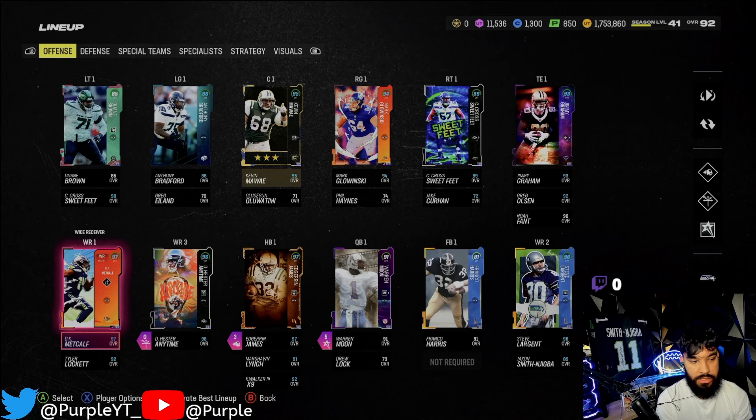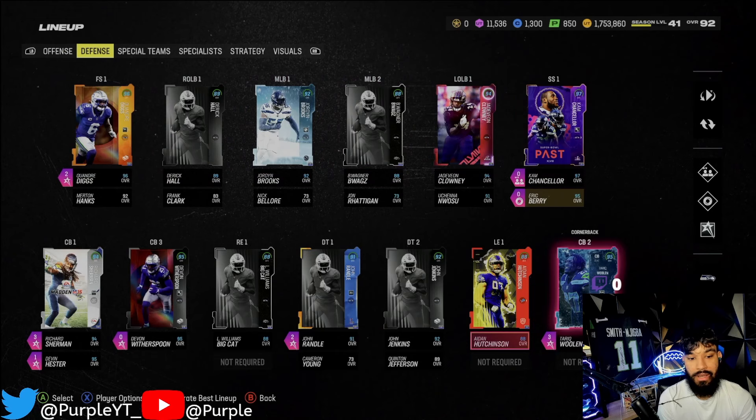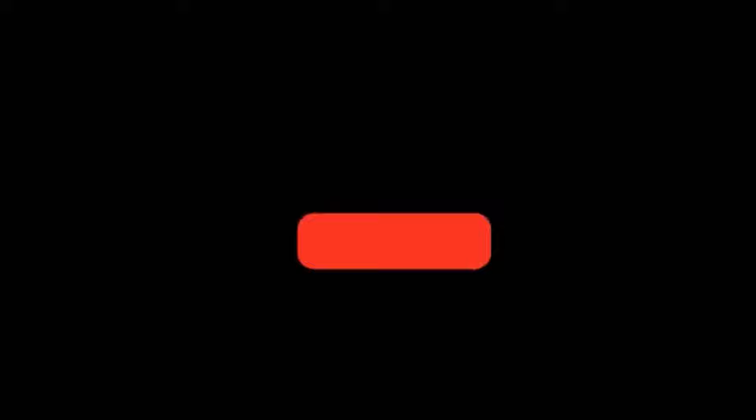That's the offense - nothing's really changed. I just did a video on DK Metcalf - that card is nice, 98 speed DK is OP right now. We did get a better right guard. The defense is pretty much the same. Anyway, that's enough talking, let's get into the gameplay and truck some people over and score some touchdowns.